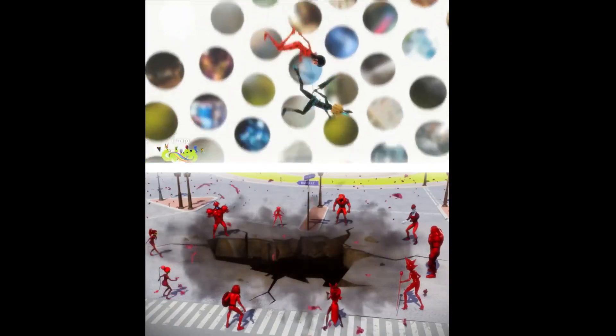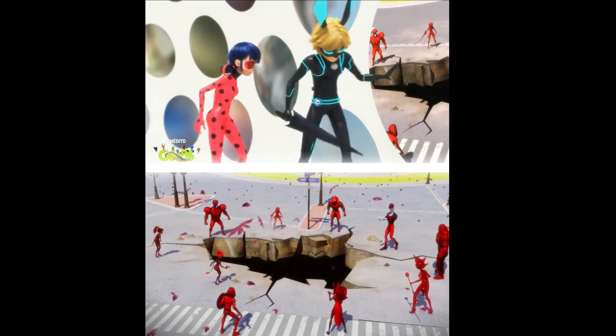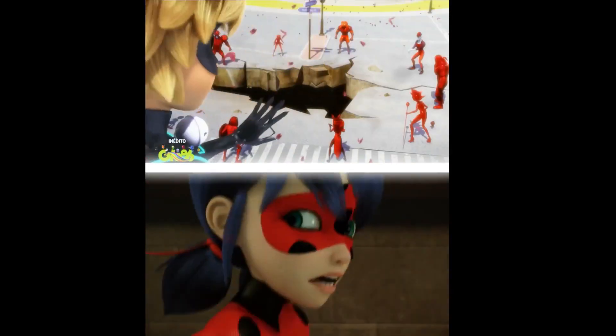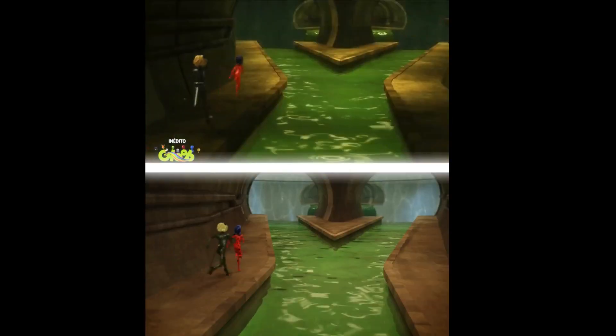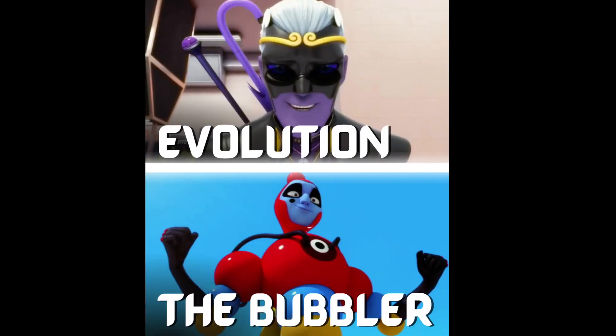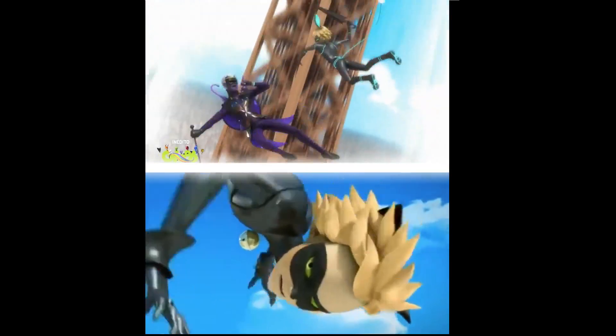No more Ladybug and Cat Noir. Have they destroyed themselves? How's that possible? You already used it? Catch us in the sewers. Let's take a shortcut. He's the one who will be in for a surprise. I'll go this way, you go that way. The heroes then open a portal to the Bubbler. It's there! Got it!